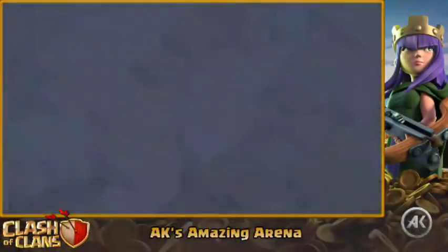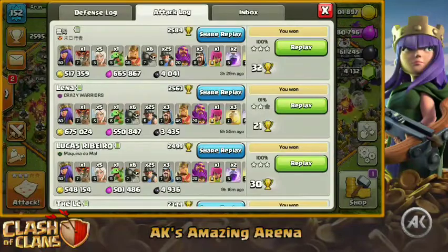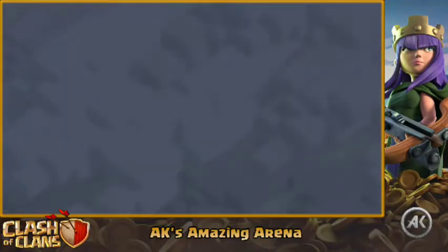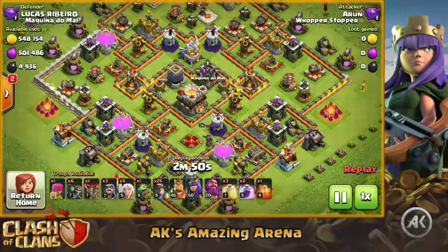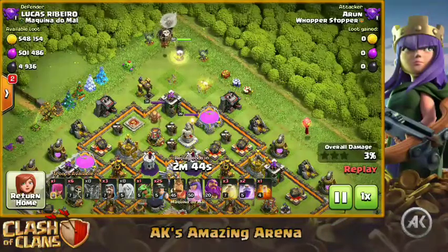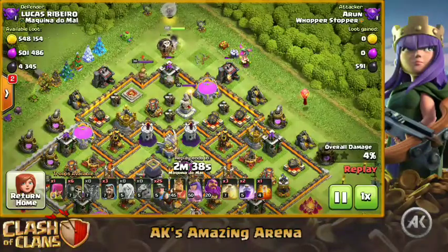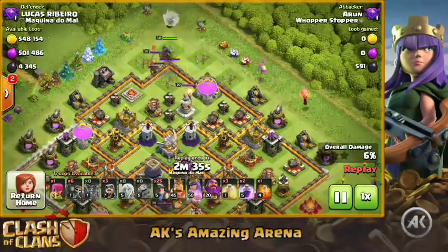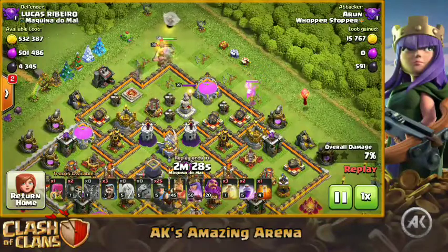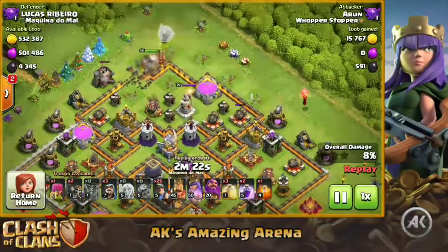Let's check out the next attack where we'll completely break down the strategy. I've made a lot of videos about queen charge miners because it's one of my favorite strategies — I've been using it for a long time and finally gotten better at it. Here we go — starting the queen charge from the top. I always recommend going for the eagle artillery first because it deals massive damage on miners. Your miners aren't strong enough to take multiple shots from the eagle without the Grand Warden's Eternal Tome.